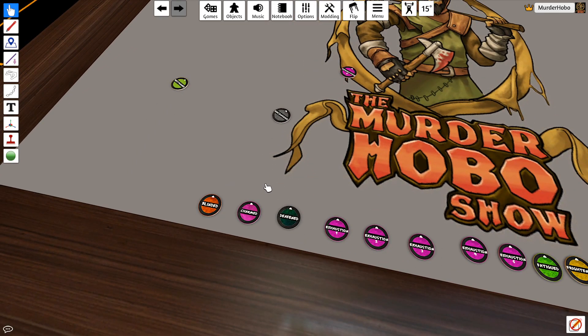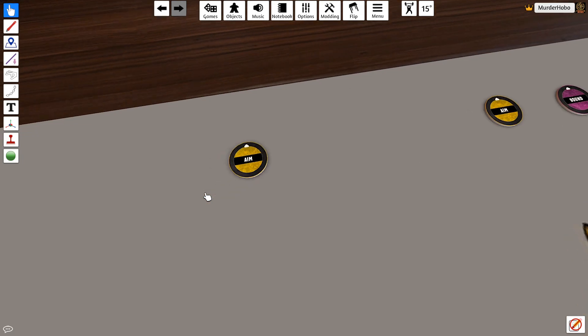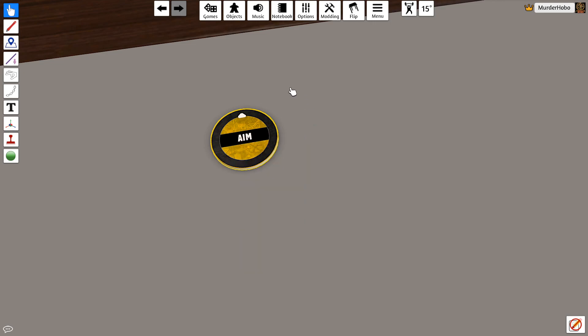Those are the D&D ones. And these are the Savage Worlds Status Tokens. So you have Aim, Bound, Defend, Distracted, Fatigued, Entangled, Hold, Shaken, Stunned, Vulnerable, and Wounded.